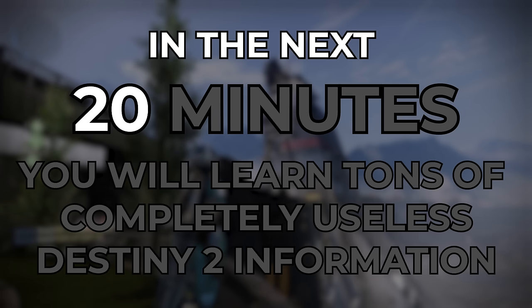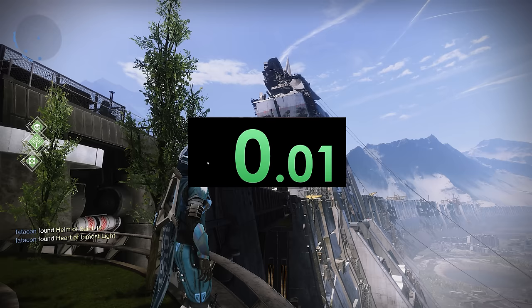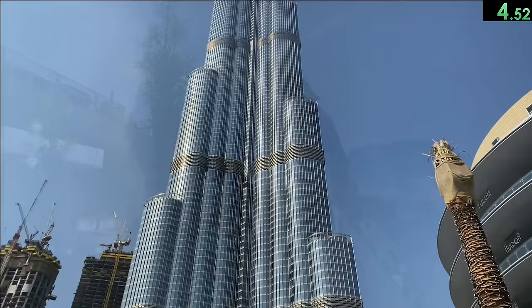In the next 20 minutes, you will learn tons of completely useless Destiny 2 information. The tower wall has now been under construction for longer than it took to build the Burj Khalifa, the tallest building in the world.